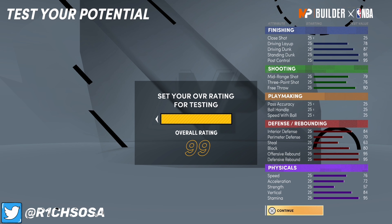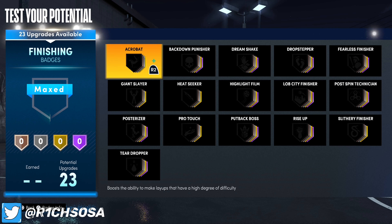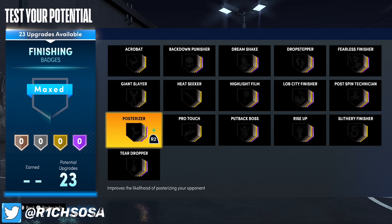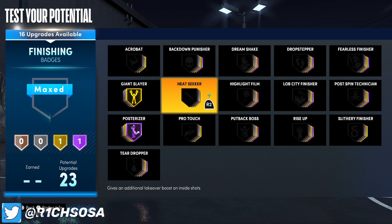Let's check this build out at 99. Your speed at 99 plus gym rat is going to be 84. Acceleration is going to be 80, your strength is going to be in the mid 60s, vertical we're going to have a 92, 99 stamina. When it comes to our interior defense at 99 we're going to have 88, perimeter defense 74, steal near the 70s, block is going to be an 84.